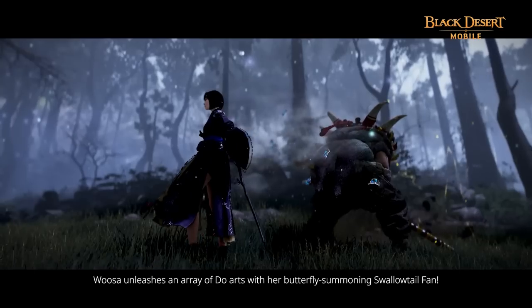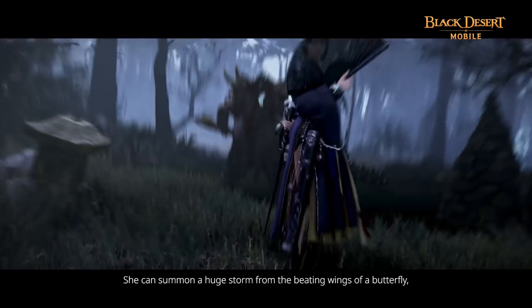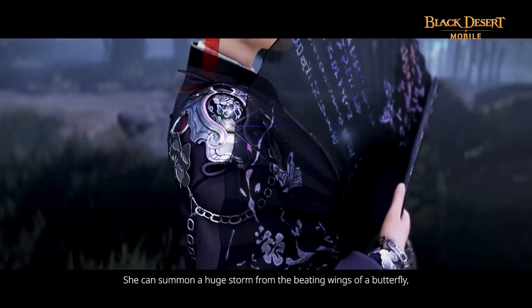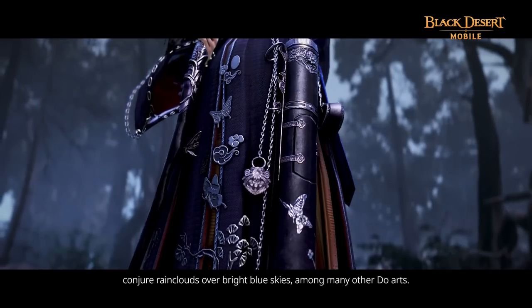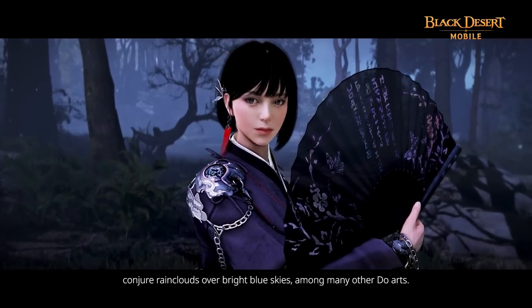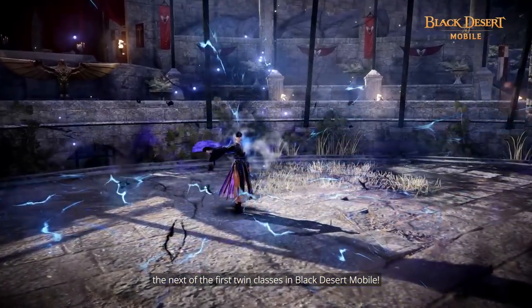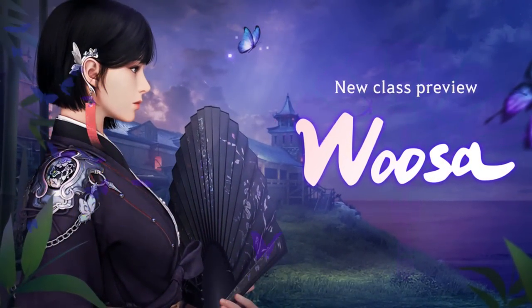Usa unleashes an array of Dohards with her butterfly summoning Swallowtail Fan. She can summon a huge storm from the beating wings of a butterfly, conjure rain clouds over bright blue skies, among many other Dohards. This is the new class preview for Usa, the next of the first twin classes in Black Desert Mobile.